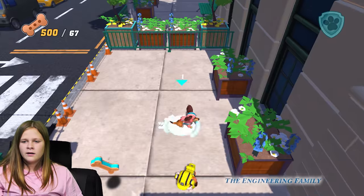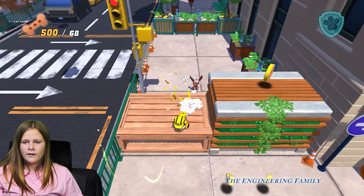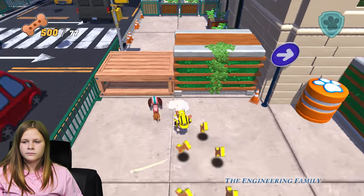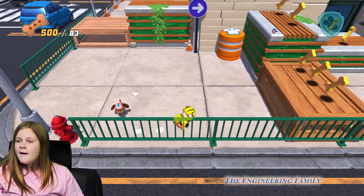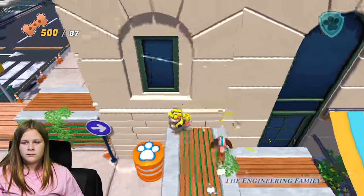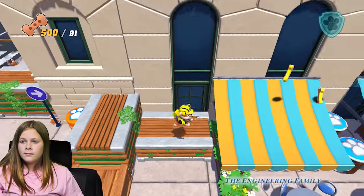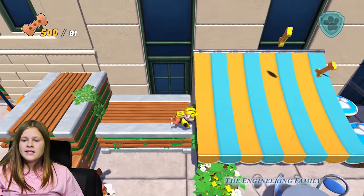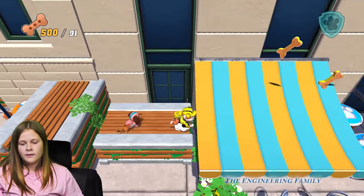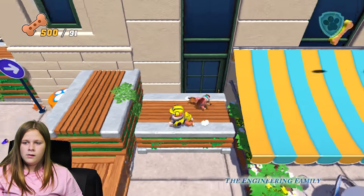Oh yeah, they're yellow for Rubble, and now they're blue for Liberty. It's because of the color in the middle of their helmet, right? Rubble's got yellow in the middle of his helmet and Liberty's got blue in the middle of her helmet. And the color of their badges. And Skye's already pink, so that'd be a lot of confusion, wouldn't it? So you've got 91 out of 500.